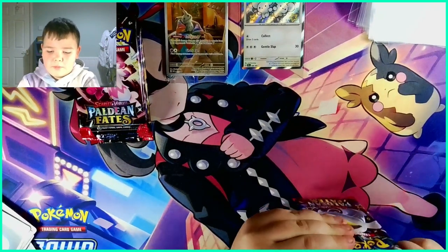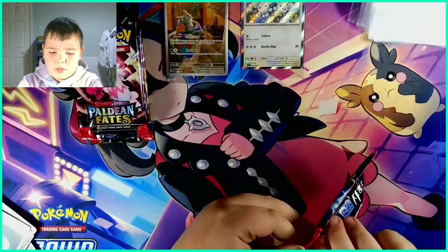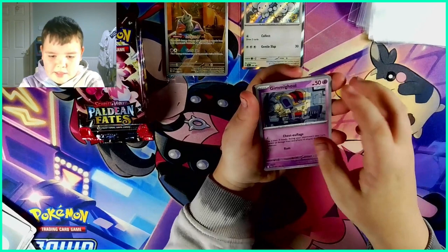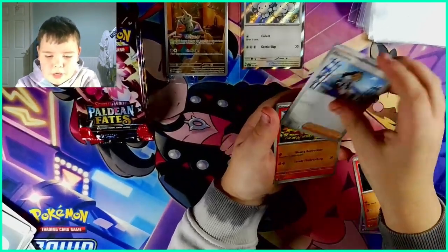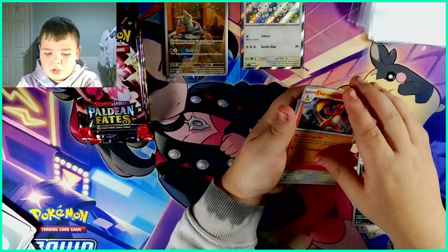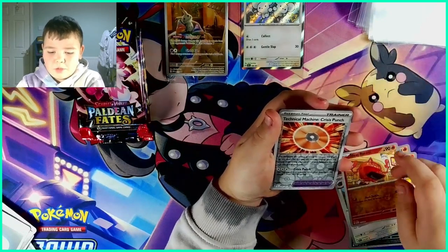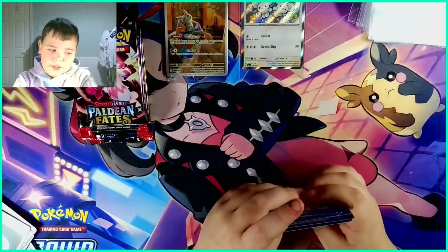Third time's the charm — let's use the third pack. Maybe we'll get a gold card. We have a Gimmighoul, a Magma, a Limonera, a Charmander, a Gengar, a Charmeleon, a Heat Rotom, a Technical Machine Crush Punch combo, and an Annihilape Holo again. Come on, Annihilape!